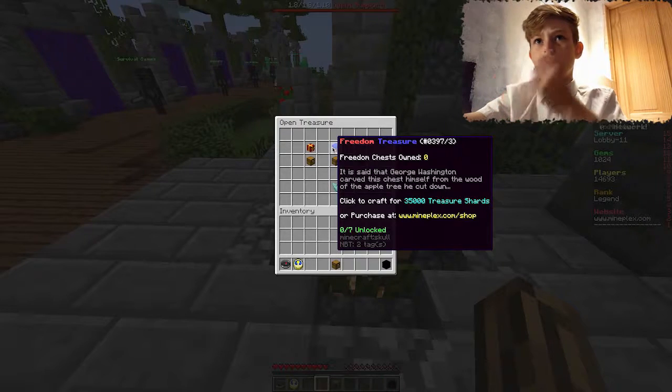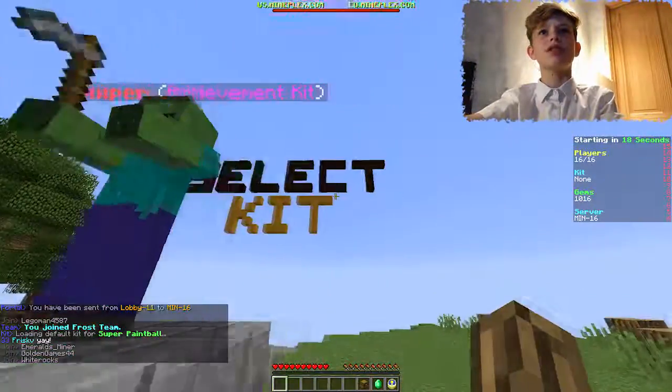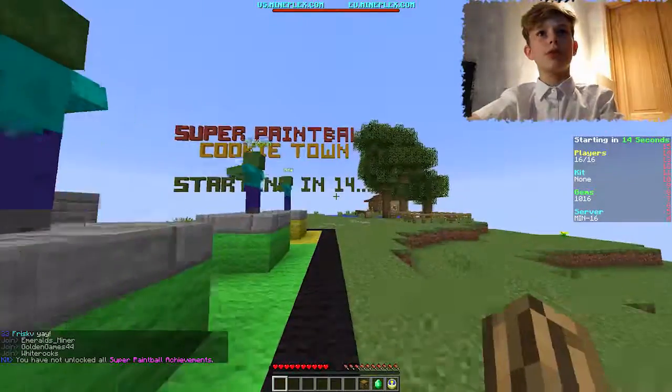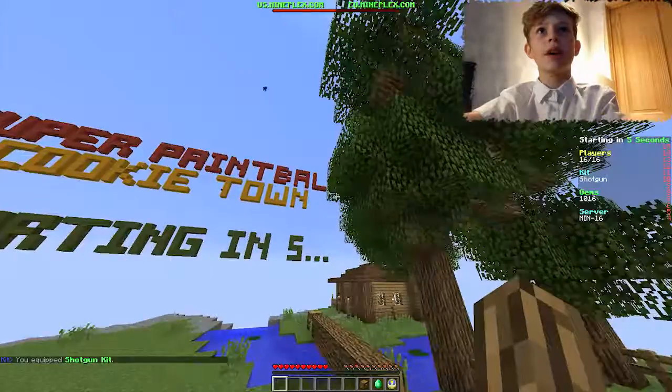I wonder what it is. It says George Washington carved the chest himself from the wood of the apple tree he cut down. They've added a sniper — but I'm going to go for the shotgun! They've added a lot since I've last played this game.